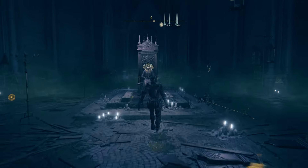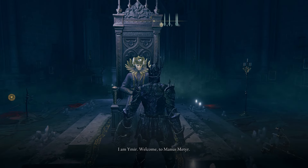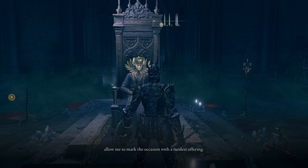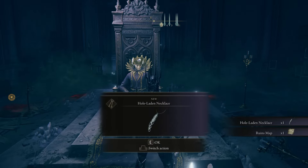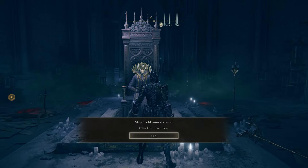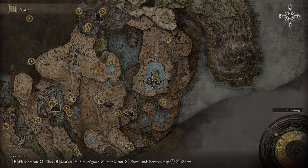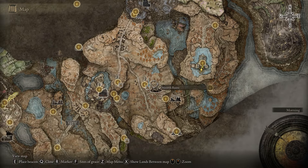He'll give you a necklace and one of three maps, each with a mission to complete in order to get what you need. The first map he gives you is the ruins map. This is what I was referring to when I said this not only allows you to get the sword but also opens up a ton of new and secret areas to explore. Here's how you get to the ruins map.